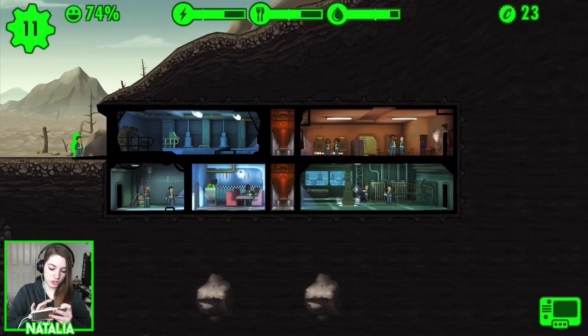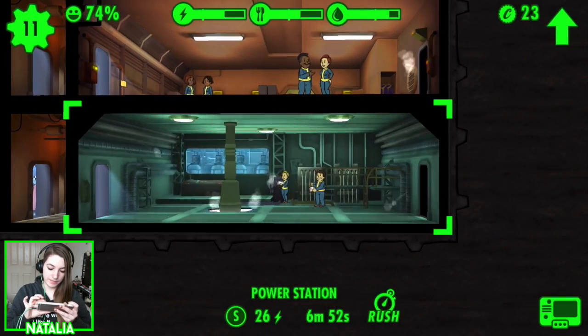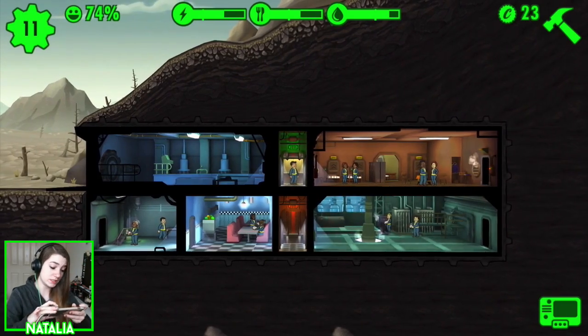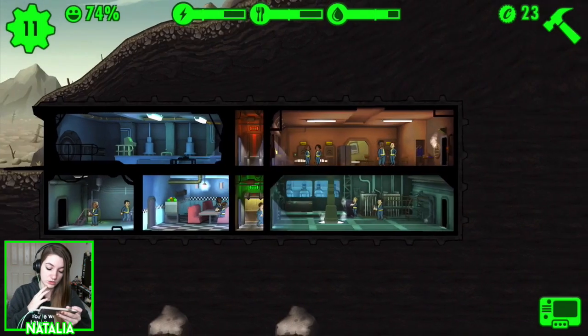Now we'll put Charles down in here. We have a leveled-up power station — our power levels should be fine for ages. The next thing we really need to worry about is food and water, because we've only got single rooms for those unfortunately.